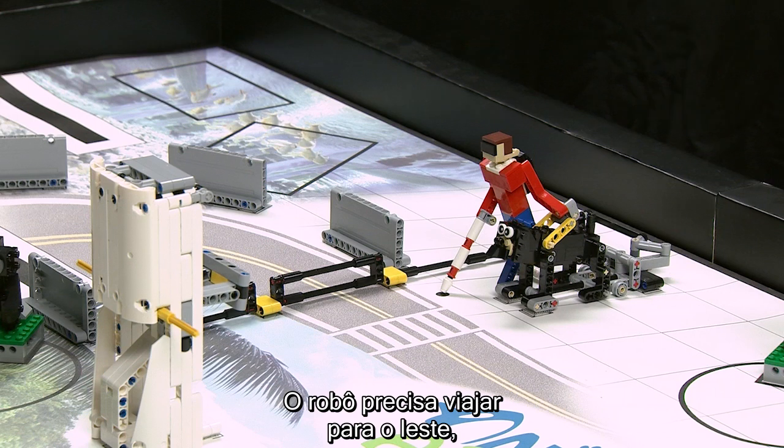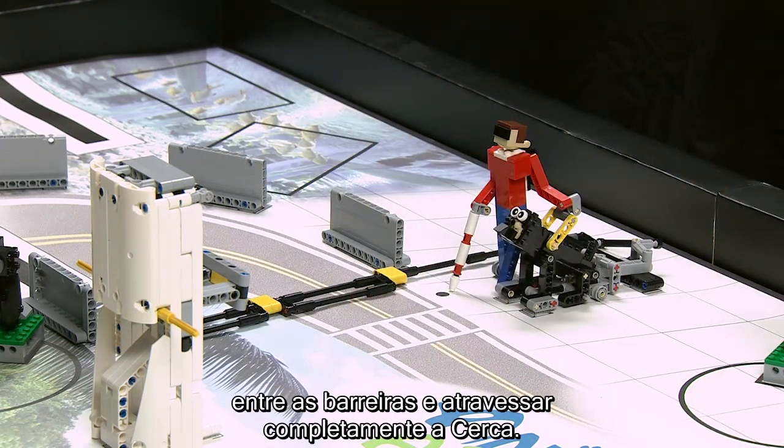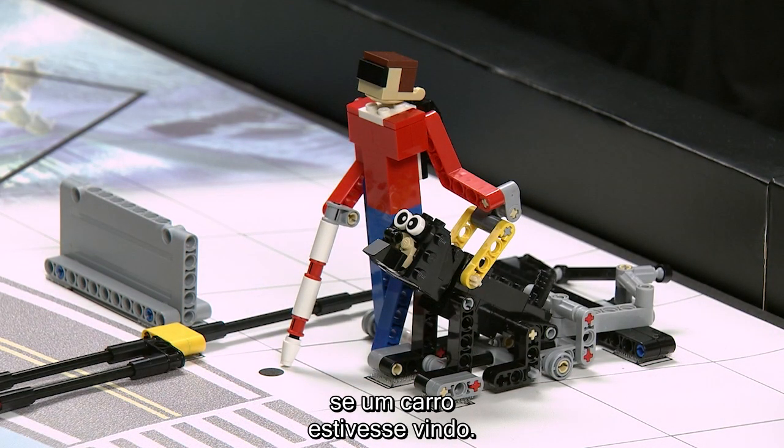Service Dog Action: The robot needs to travel east, between the barriers, and completely cross the fence. As the fence gets pushed down, the dog sits, like she would in real life if a car was coming.